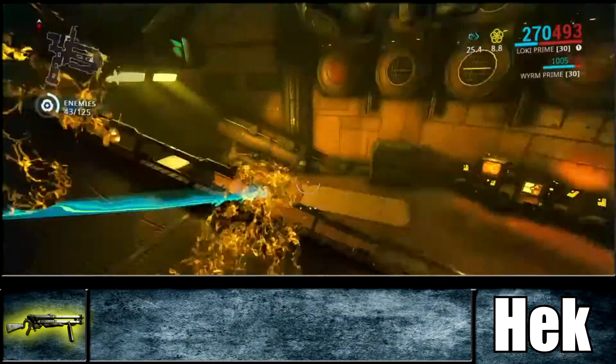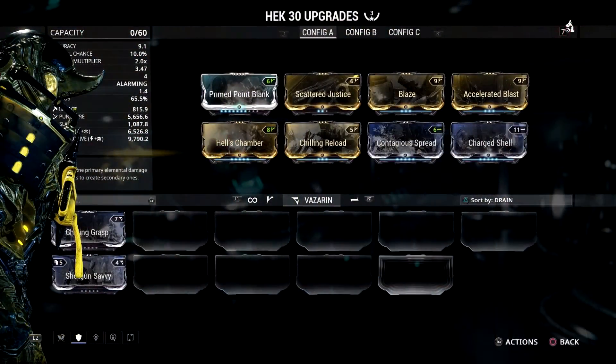For my build I use Prime Point Blank to get as much damage as possible. I use Scattered Justice with Hell's Chamber to get over 300% more multi-shot, so this weapon can dish out a lot of damage to high rank enemies. I also have Chilling Reload, which adds 60% more ice damage and increases reload speed by 30%, so you won't really need a separate mod to increase reload speed.